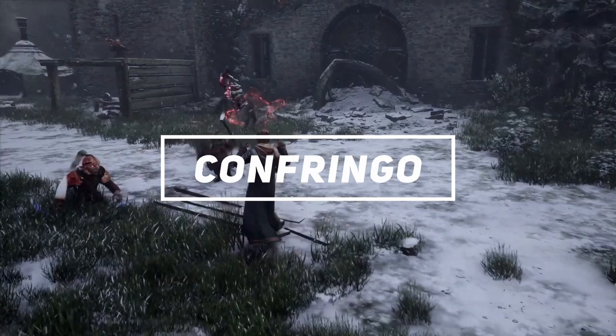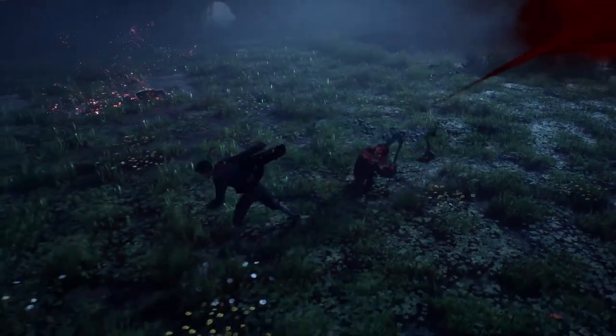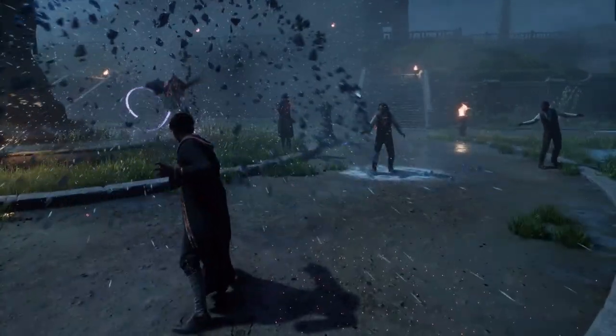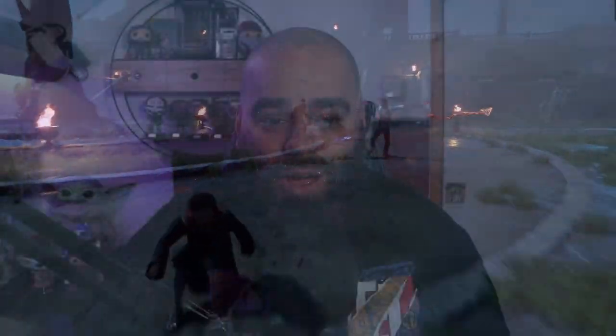Number two — I made the mistake of thinking this was Expelliarmus, which it was not, because we see that later on in the reveal. I had to look it up, but it's not a charm, it's a curse — it's Confringo, which is a blasting curse. This curse causes the target to explode, which is really useful during dueling. As we can see in the reveal, this curse is being used a ton as well.